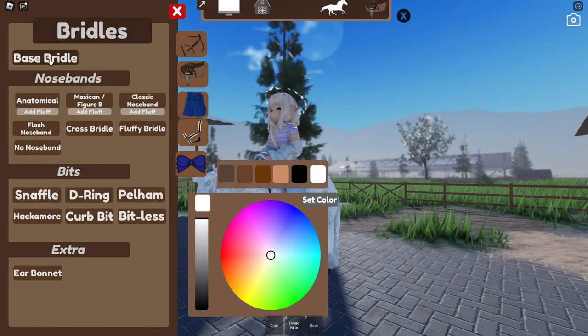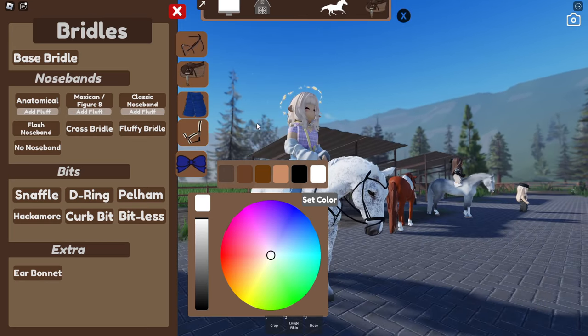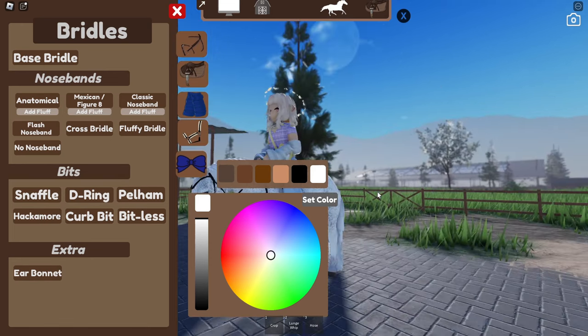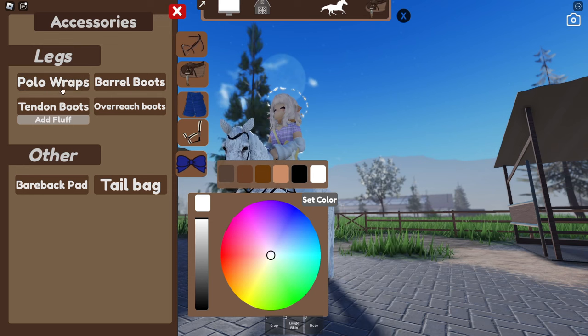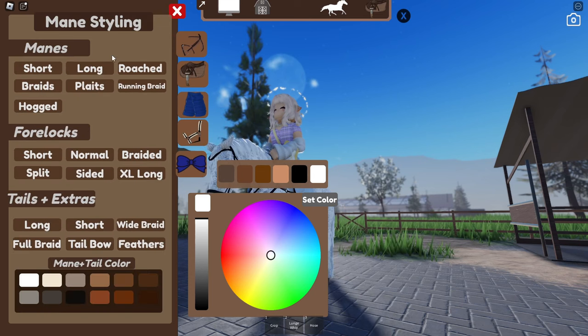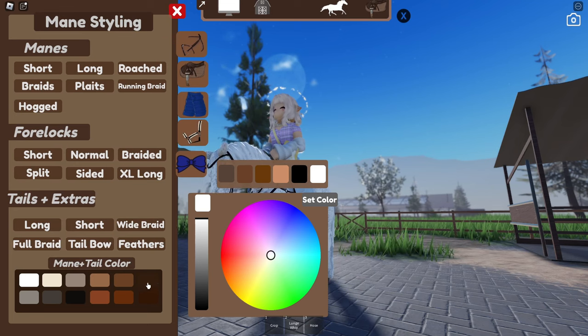To equip a bridle, you have to equip the base bridle first, then choose different nosebands. I'm going with a flash noseband and a snaffle bit. Let's add a cute ear bonnet — to unequip in this game you just click the item again. Then I'll add some polo and overreach boots.